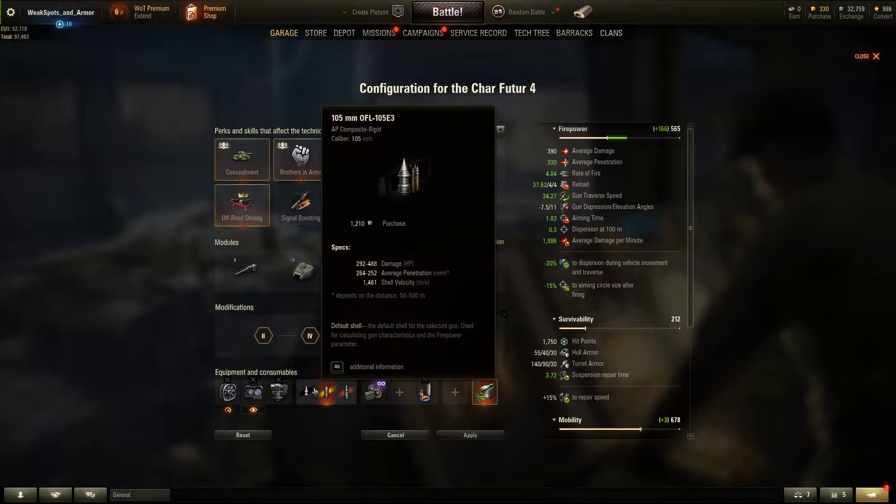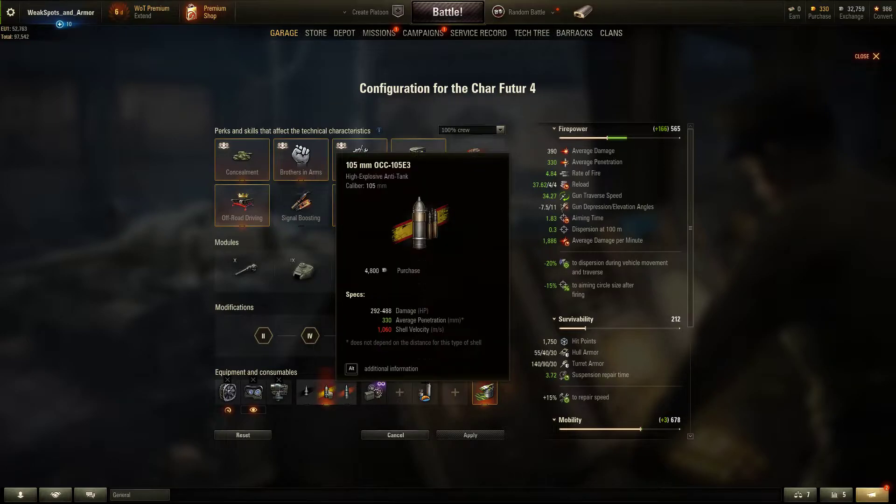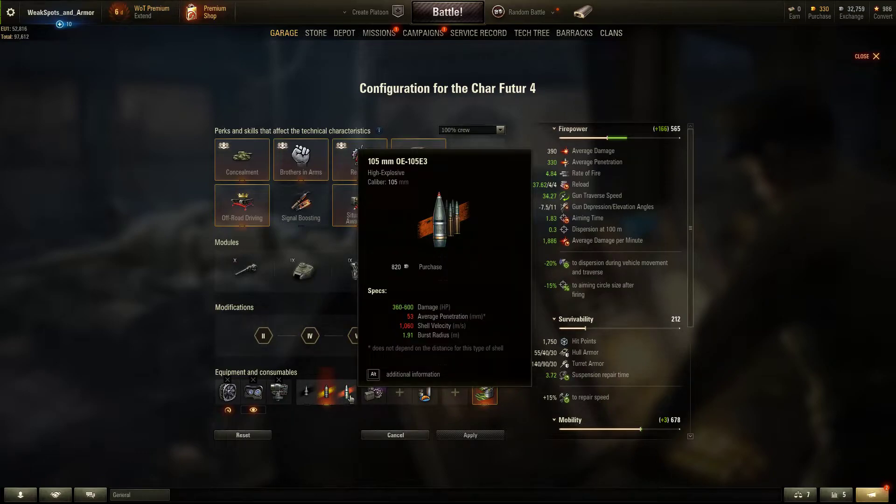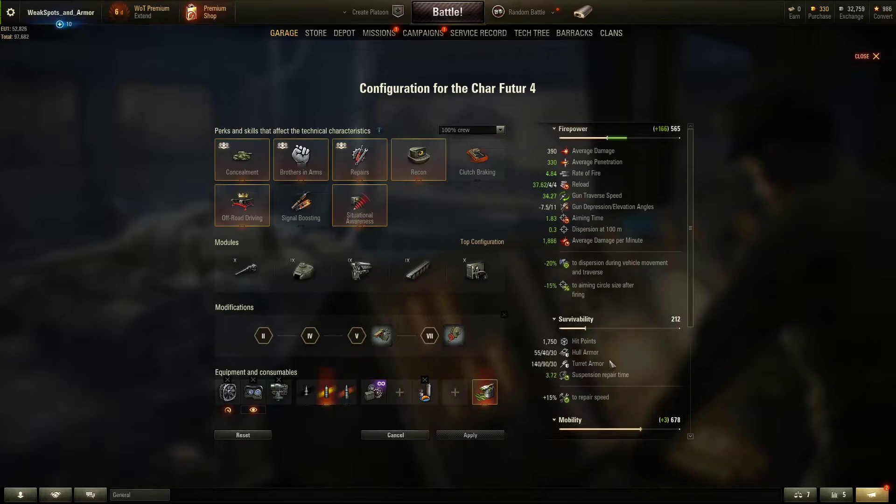For ammunition we have standard APCR with a 105mm caliber gun — average penetration 264, shell velocity 1461. For HEAT: 330 penetration, 1060 shell velocity. That's fast for a HEAT round — really good. And HE with 600 alpha damage, also at 1060 shell velocity. Fast as well.